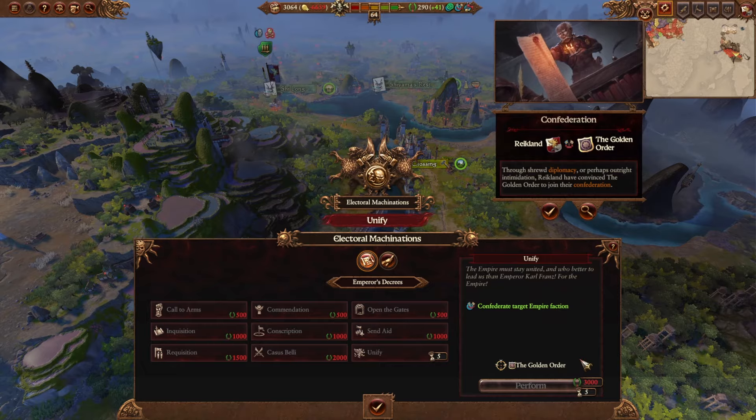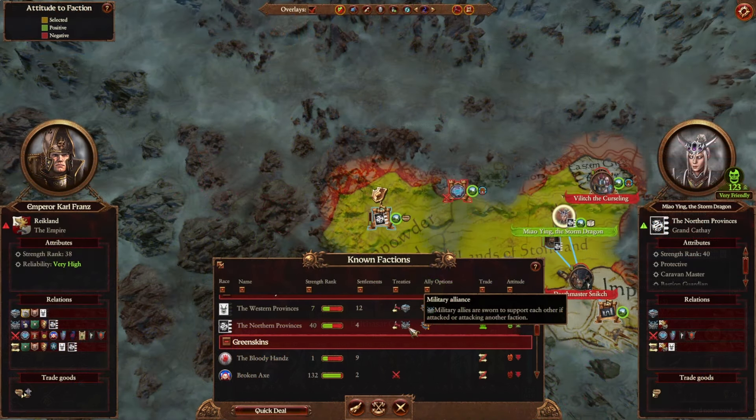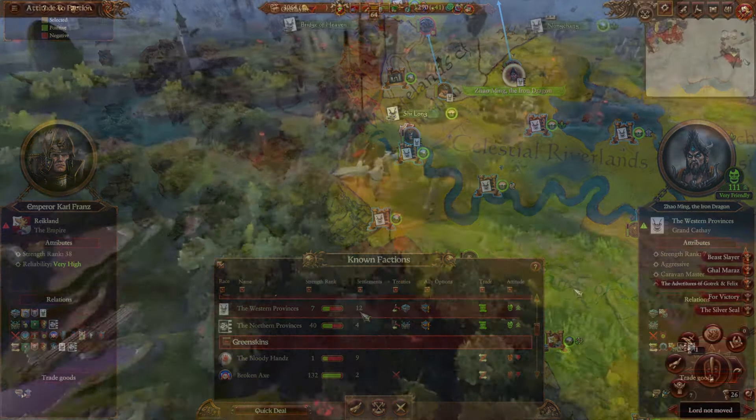In this campaign, I was actually pretty unlucky. I never got a caravan from Zhao, so I had to first meet Meow Ying, make an alliance with her to get vision on Zhao Ming, then finally get the alliance with him to get vision on Gelt. So it ended up taking me until turn 26 to get him.